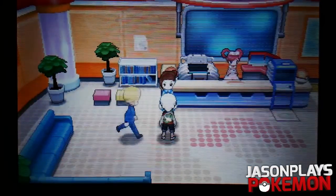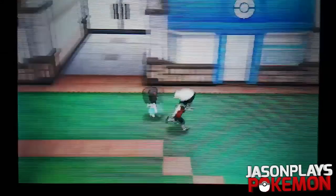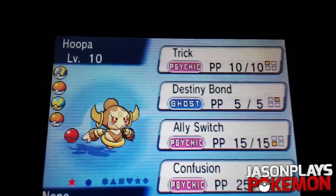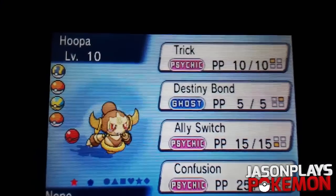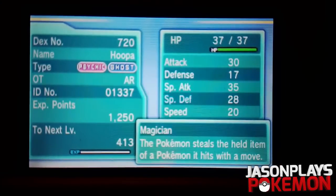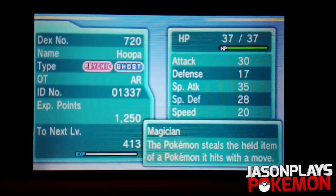There's also something else I can show you. Once you receive Hoopa and get it in your party, I'll quickly show it off. Here's Hoopa - it comes with Trick, Destiny Bond, Ally Switch, and Confusion. There you go, it is shiny - it's a pretty nice golden color, that's actually a really cool shiny. Now one thing you can do - if you haven't been watching my Hoopa-only playthrough on Alpha Sapphire - you can actually get Hoopa in a different form.